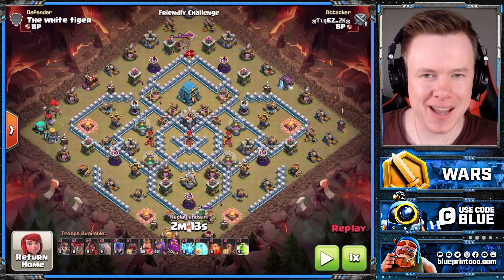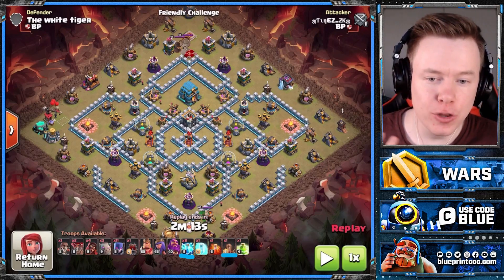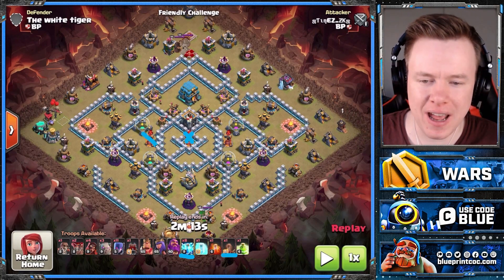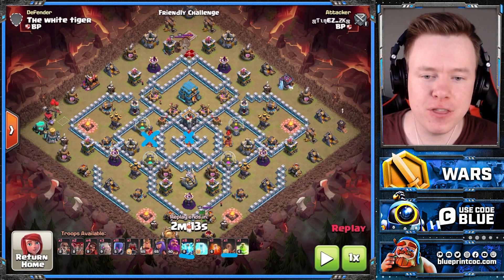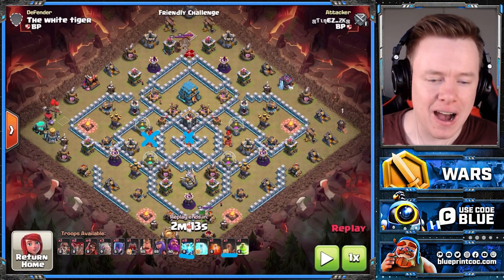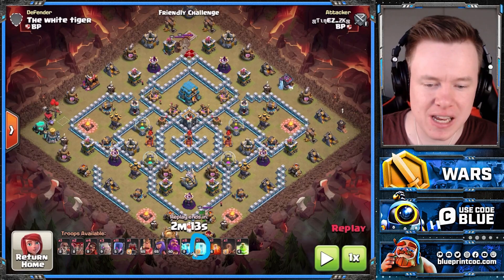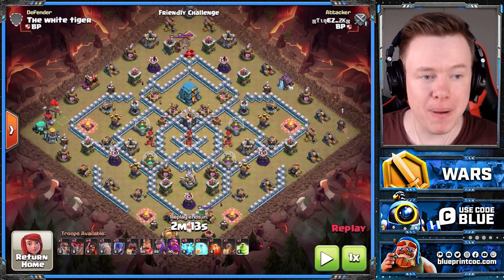Witches are back at Town Hall 12, but you'll notice one difference: we bring eight Lightning and one Quake rather than two Quake. That's only because the two multi-infernos being targeted are close enough that you only need one Quake spell to damage both of them. However, if the two infernos you are lightning are not in Quake range, then you just drop a freeze spell and replace it with a second Quake. But trust me, it still works.